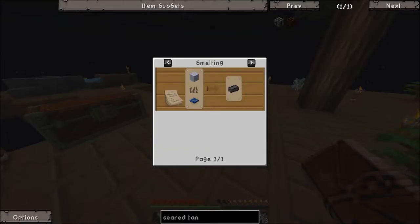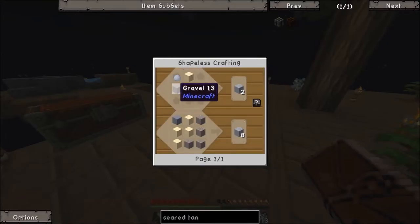So we're gonna need seared brick - seared brick is gonna be the main thing. So we need grout. Grout is clay, gravel, and sand.